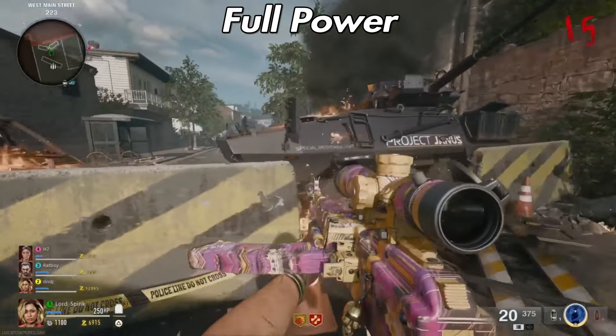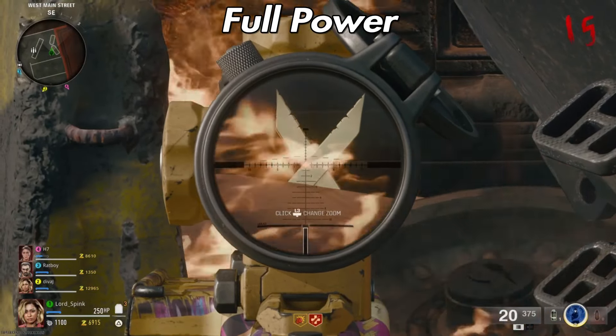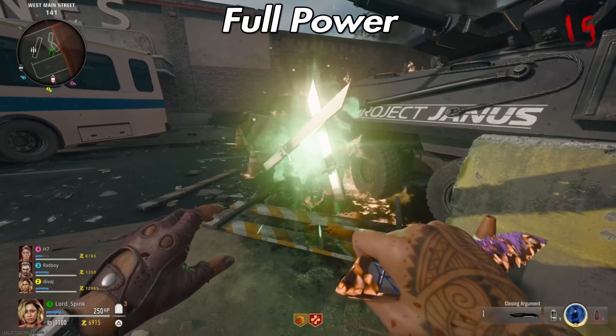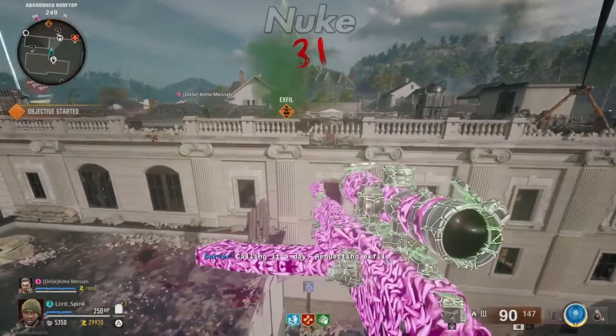Your next is Max Power, which is especially useful if you're a reviver and your teammates keep going down — save this for the later rounds. This is actually way more useful than people realize. I love the Max Power.